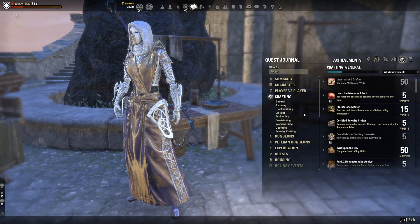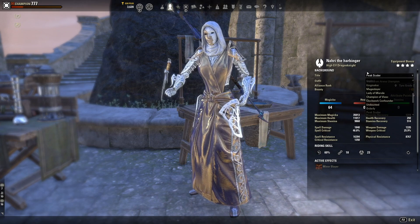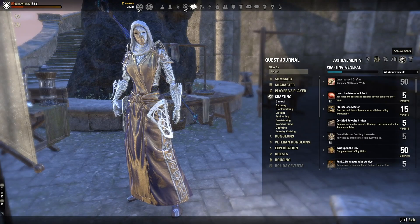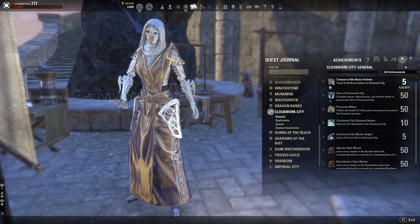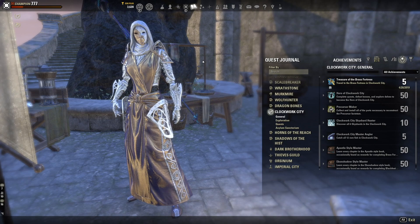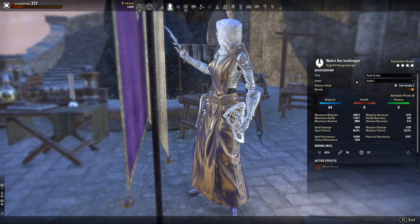Titles are another great free cosmetic — that's what your character displays, like 'Peak Scaler' shown here. Your best friend is the achievement journal, which you access by pressing J. Go through the achievements and look for the little treasure box icon that indicates a reward. You can also filter by 'show earned' or 'show unearned' to find all the titles available. There are a ton of titles earnable for free just by doing achievements.